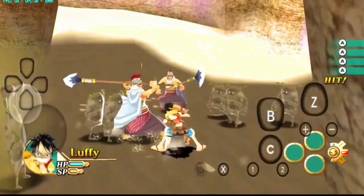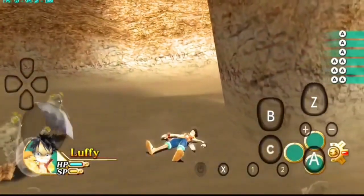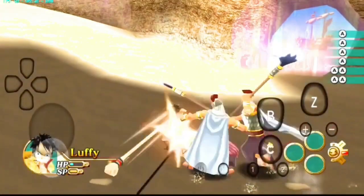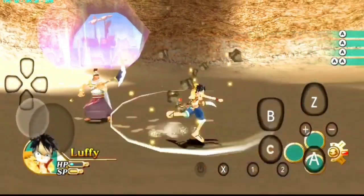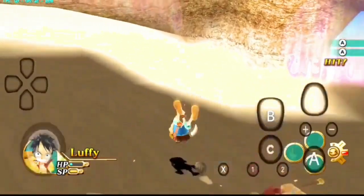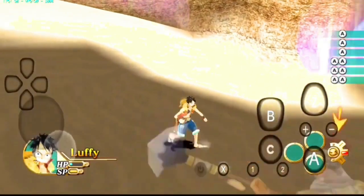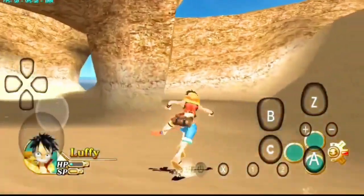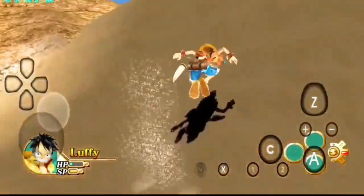Early screenshots of Brook showed him dressed in his normal clothes, but he was later revealed to have his own animal-themed costume. Later scans also revealed that Zoro's costume included his new katana Shisui. After beating the game once, the player can switch all of the characters' costumes from the animal-themed to their normal clothes, clothing from the Thriller Bark Arc, and change their attack style.